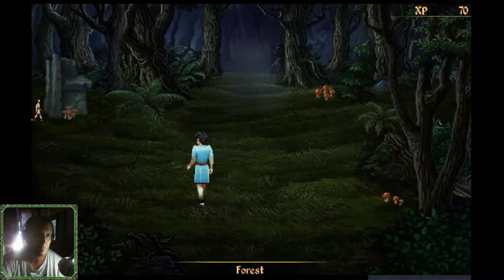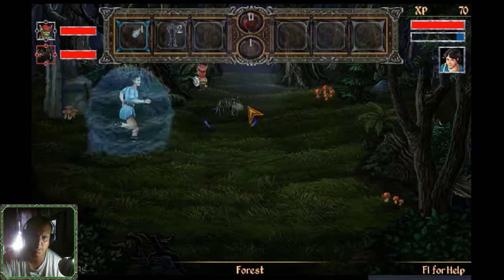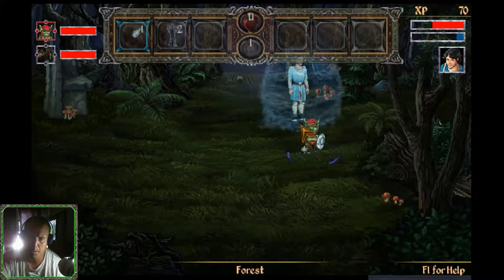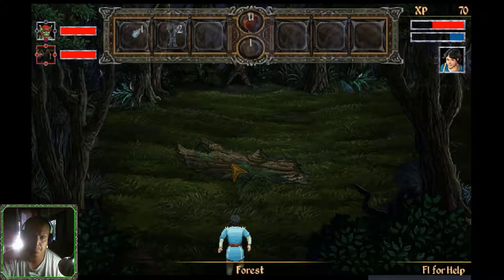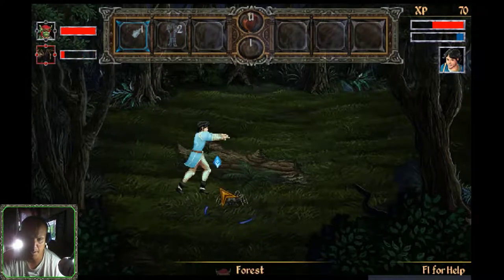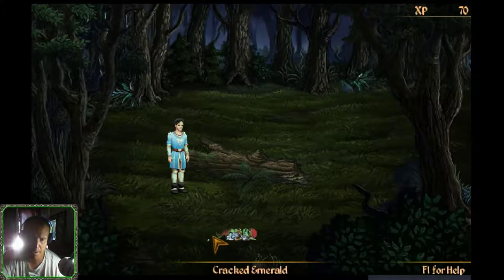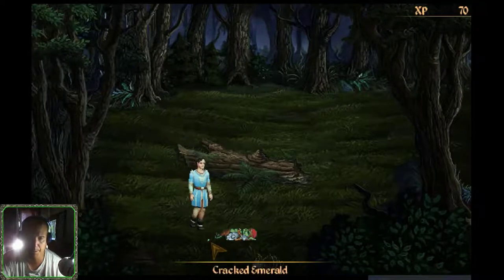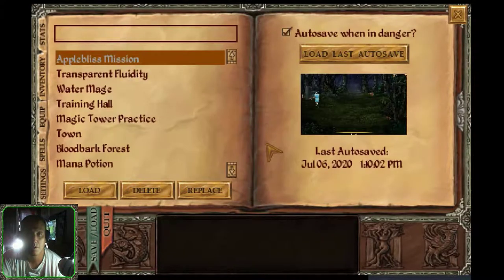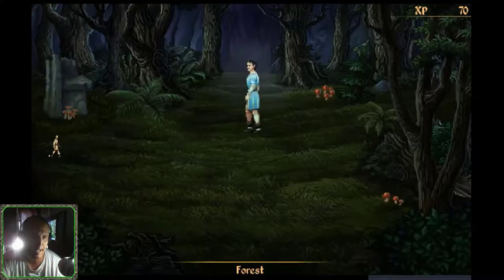These old stone ruins. Oh my gosh! Damn these creatures. Cracked emerald! Save the game. We've got 70 experience points — not too shabby. Let's get that Apple Bliss already.